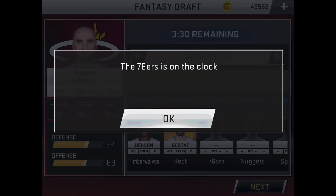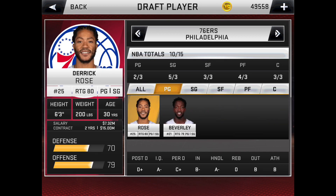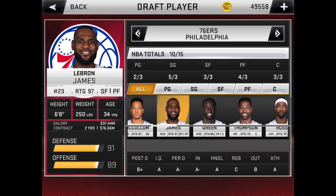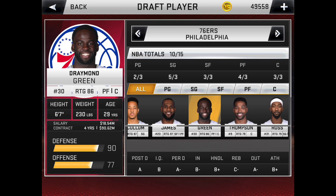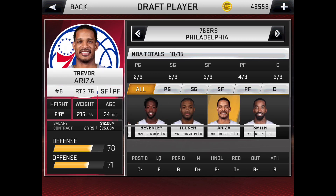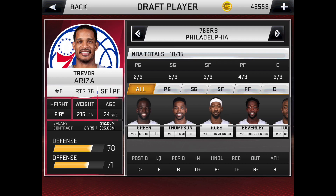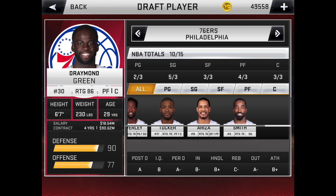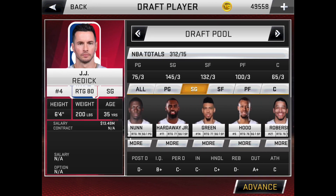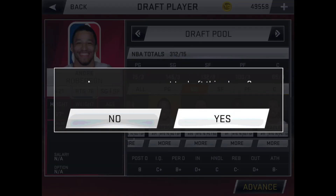The 11th and 12th players will never play so I'll make them situational players. For defense, LeBron James, Draymond Green, Patrick Beverly, and Trevor Ariza can all play good defense. If we move Green up to center we have every position covered except shooting guard, so I'm going to select Andre Roberson — he's really good at defense.